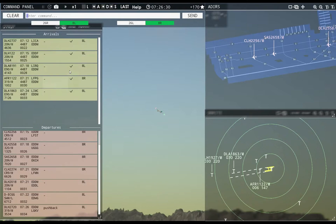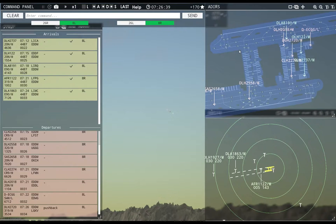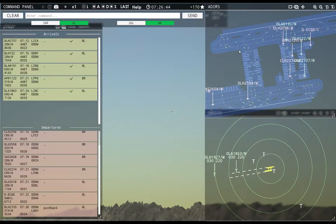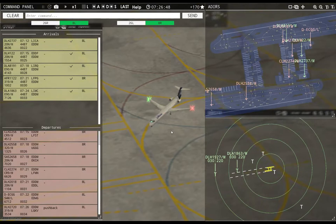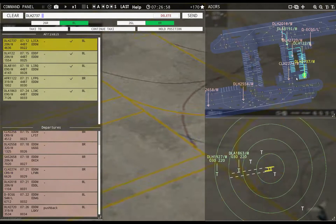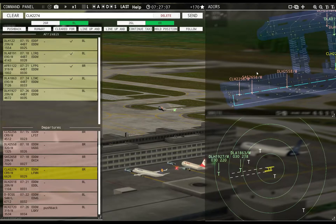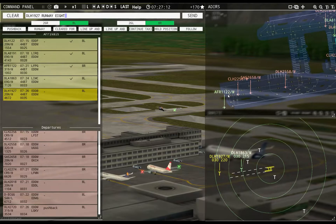I'm still annoyed that I caused that wreck. That guy's almost out of the way and then we'll get to taxi the GA flight. I forgot to turn off the stupid depth of field — I will try to remember to do that, so these planes don't look out of focus. And I will study the camera commands because I forgot those. Tower, Lufthansa 1927 inbound runway 8L — Lufthansa 1927, runway 8L, cleared to land.